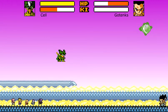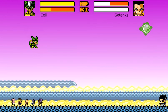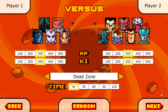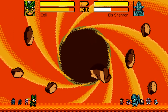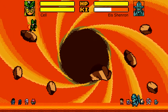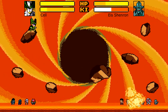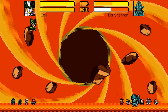Then we have Cell, who's the last character. Cell has the Special Beam Cannon — this only works in his first form, same as Piccolo's, it's down and attack. I accidentally just killed everyone, so I'll be right back to show you guys the final super move. And we are back. Cell also has one final super attack. In his first form he has the Special Beam Cannon. If we go to his final form, he has the Death Beam — similar to Frieza's, just quickly tap the attack button. This also works in his super final form — just tap the attack button.